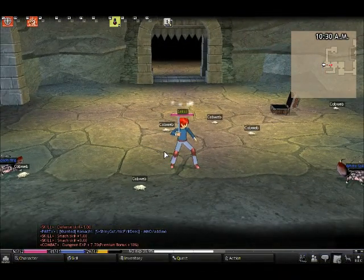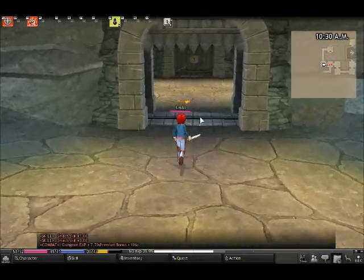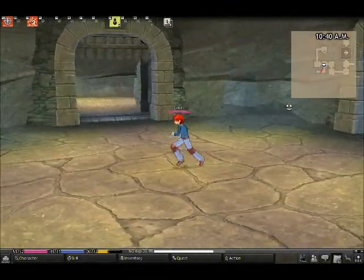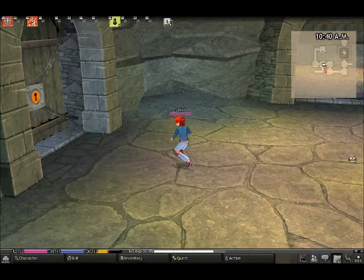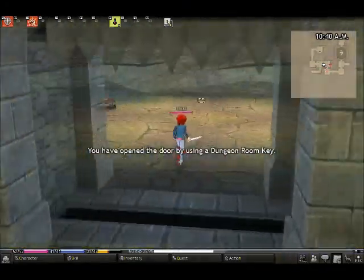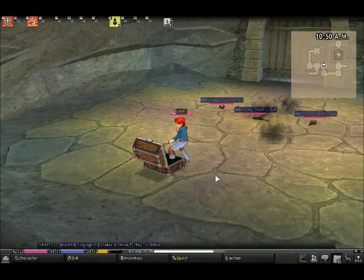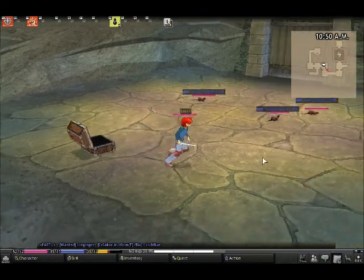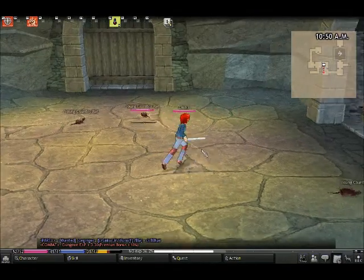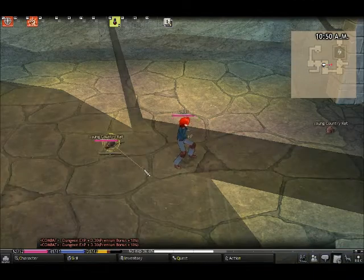We'll head through here. There's a hallway over there but it probably doesn't have any rooms in it, so it's not important. Occasionally hallways will have monster spawns but that doesn't happen very often, so don't bother with extra hallways unless there's a key you're missing. I'm just clicking monsters — they're pretty weak here.